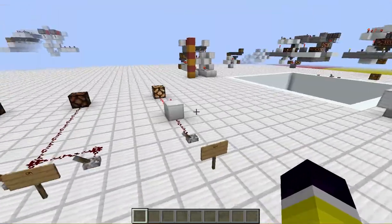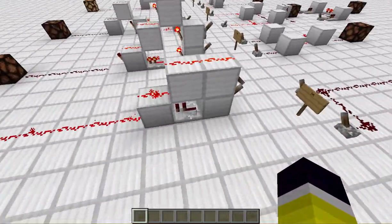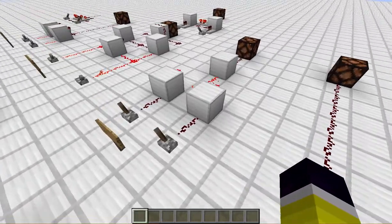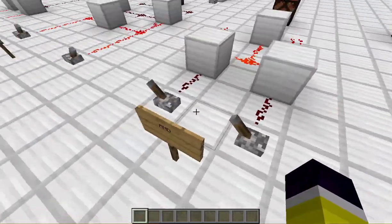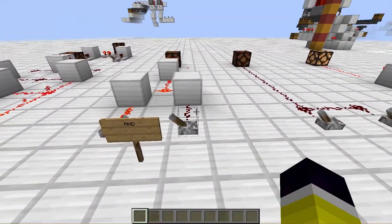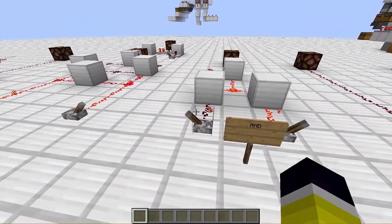I won't be doing in-depth tutorials on these because they look pretty simple and you can see them in one go. We'll be flying around a lot. Then we have the AND gate. If this one is on and that one is on, the lamp turns on. If one of them is off, it doesn't work.